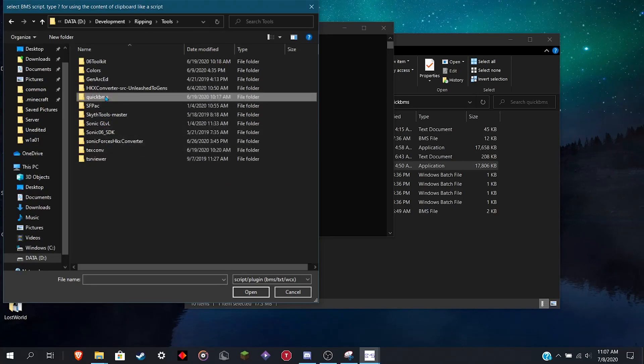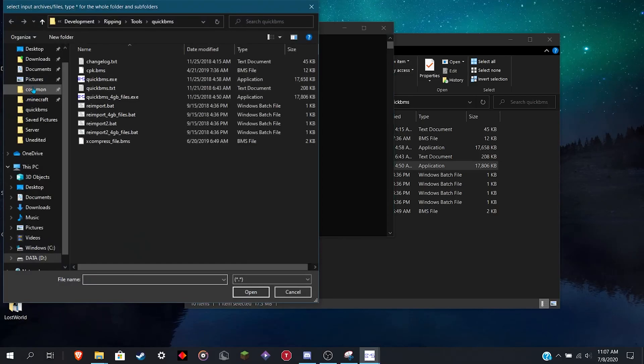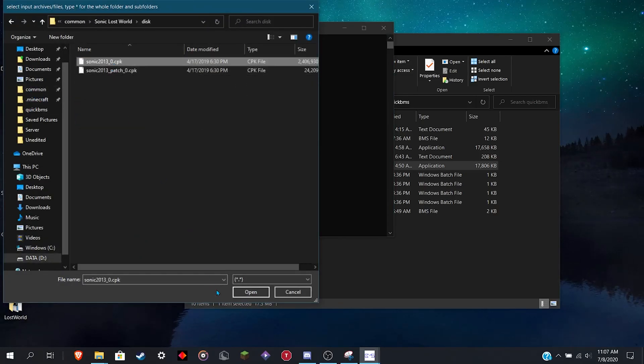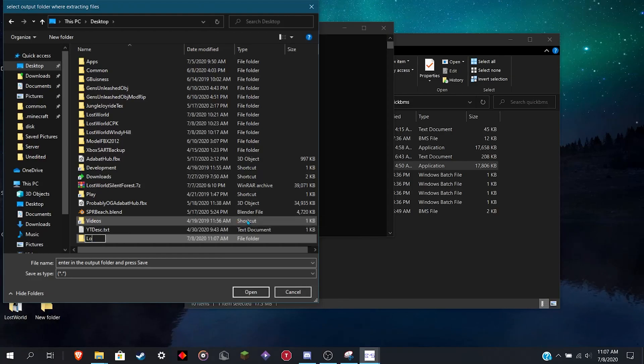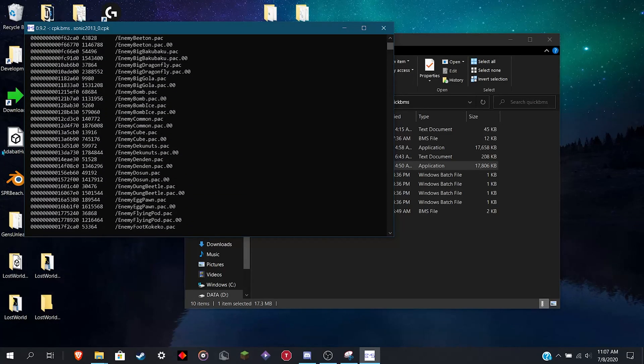Find wherever it is, open, and find your CPK to unpack. That'll be right here. Then select the output folder — just make any folder anywhere. Open that and hit save. Then it'll start unpacking the entire thing. Might take a while because there's tons of files.